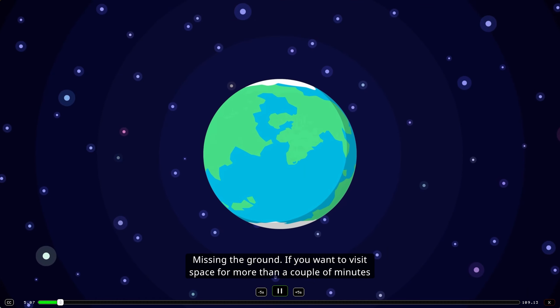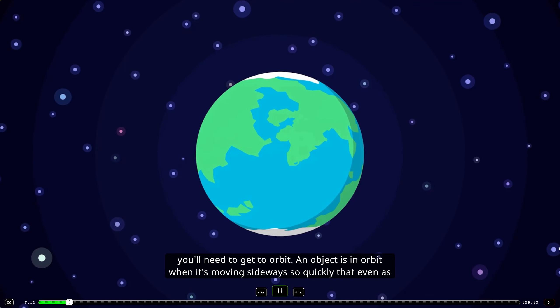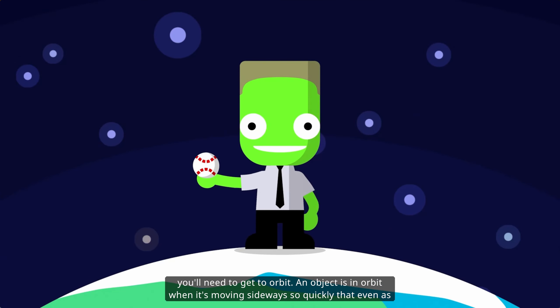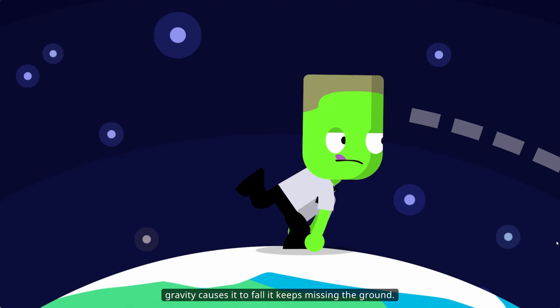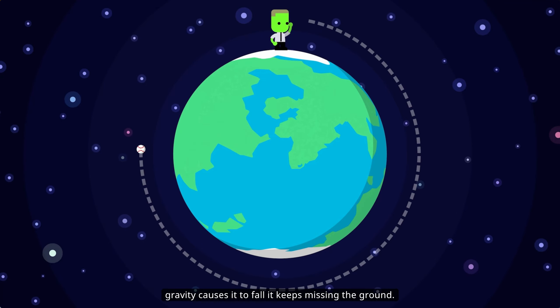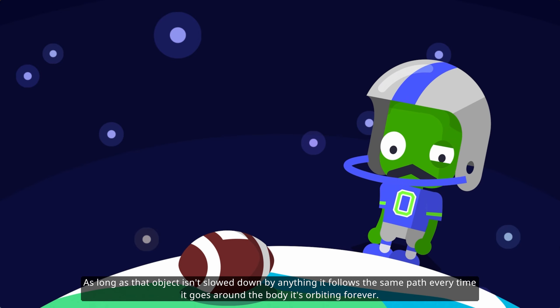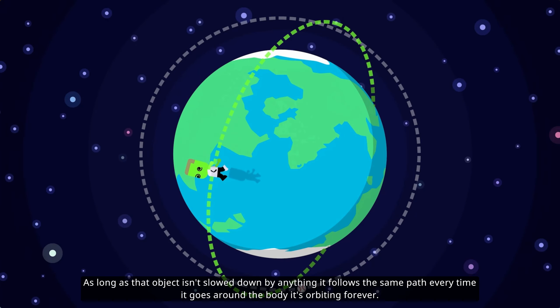Missing the ground. If you want to visit space for more than a couple of minutes, you'll need to get to orbit. An object is in orbit when it's moving sideways so quickly that even as gravity causes it to fall, it keeps missing the ground. As long as that object isn't slowed down by anything, it follows the same path every time it goes around the body it's orbiting. Forever.